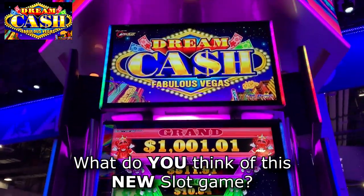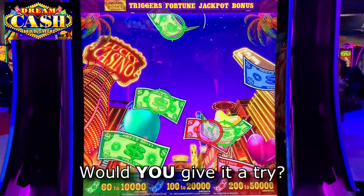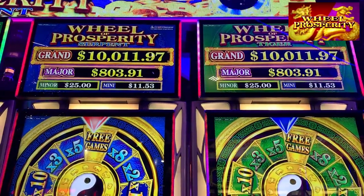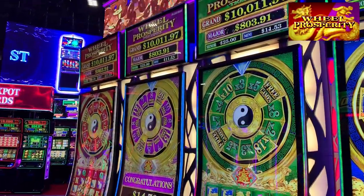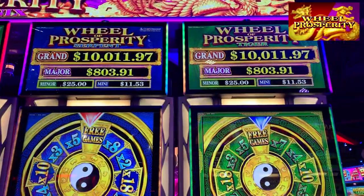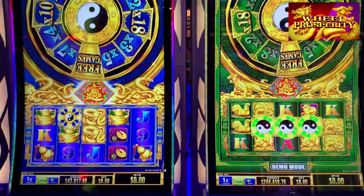That's Dreamcash Fabulous Vegas — that is a really fun way to play. Now we've got Wheel of Prosperity. Some of you may have seen the Dragon and Phoenix versions in the casinos, but these are the new versions: Serpent and Tiger. How do they differ from the others?